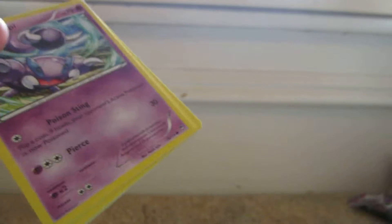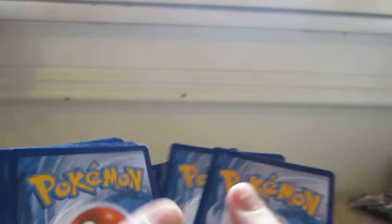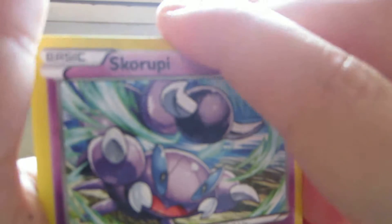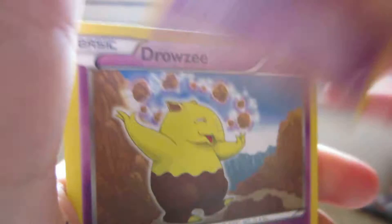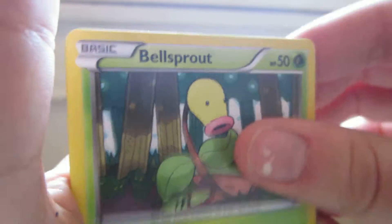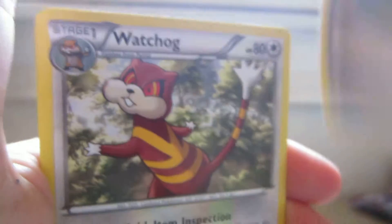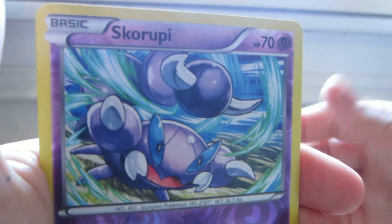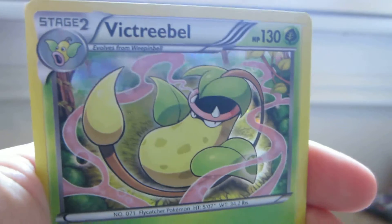The other pack now. Here we have Skorupi, Drowzee, Bellsprout, Lickitung, Noibat, Sail Fossil, Watchog, Fighting Stadium. Skorupi Reverse, which is a common, and the rare is a Victreebel Holo.